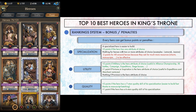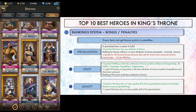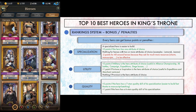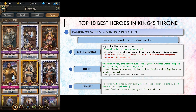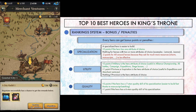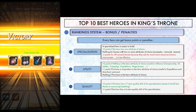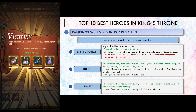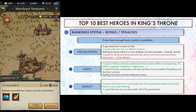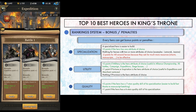Second bonus is utility. A military hero has more utility than others, because he will be useful for hitting bosses and being competitive in alliance championship or cross-server battles. As such, military heroes get 2 extra points. Fortune and inspiration heroes get a bonus of 1 point because they help for merchant ventures and expeditions. Provision heroes get nothing because they don't help with anything. All-around heroes here get 1 point — it's true that you can build them as military, but they will have less attack power than pure military heroes.